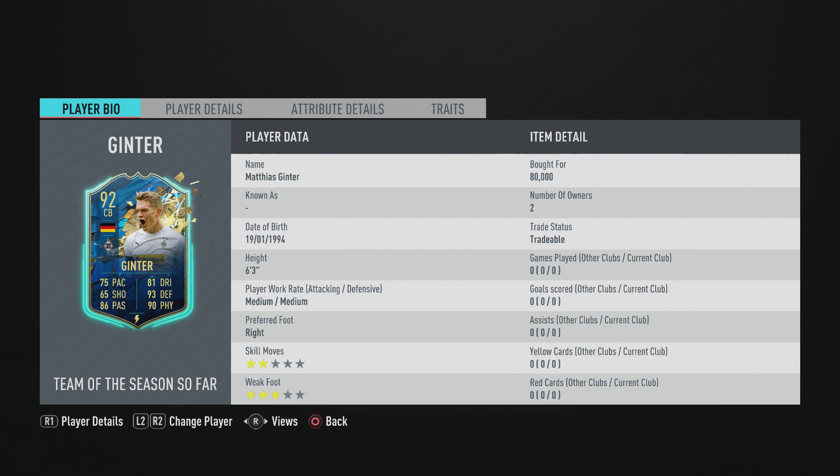We're at the point in the game where so many cards are very cheap. Team of the Season is definitely the best promo — I've packed maybe 10 or so, and it's one of the promos where you actually have a high chance of packing a TOTS card from rewards or packs. If you got him from the guaranteed German league pack and you're watching to find out if he's any good, we'll hop into a couple of Division Rivals matches today and test him out.